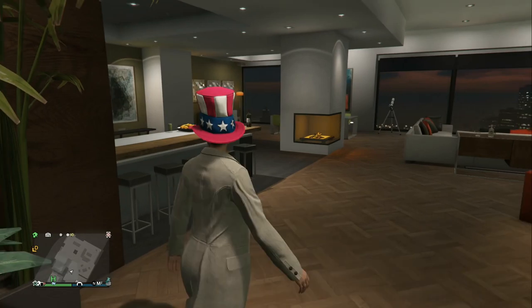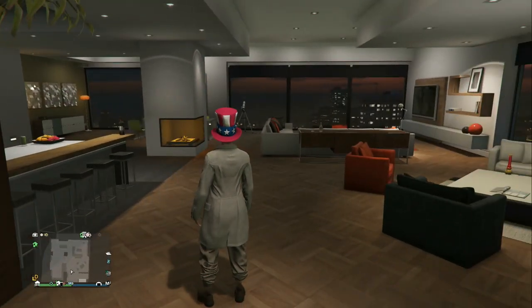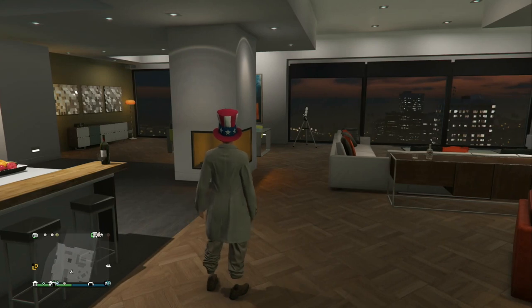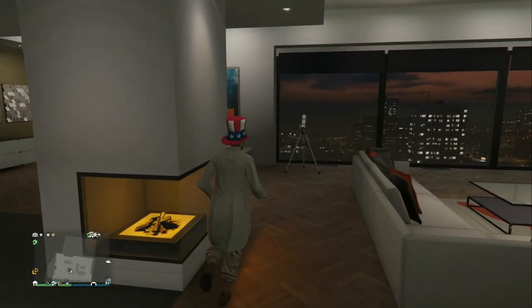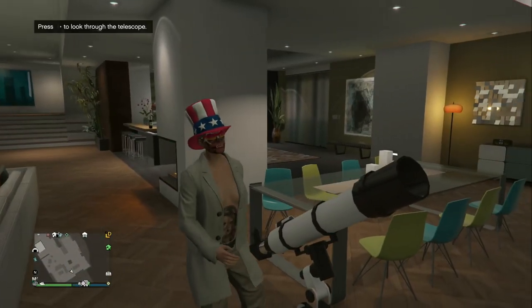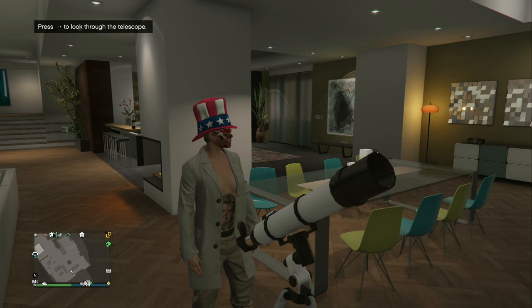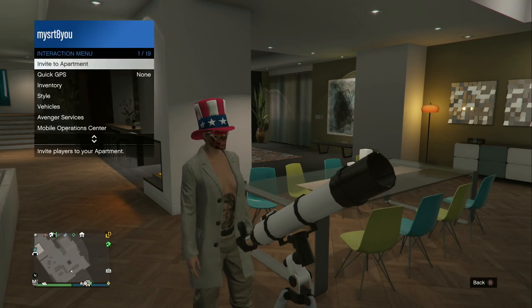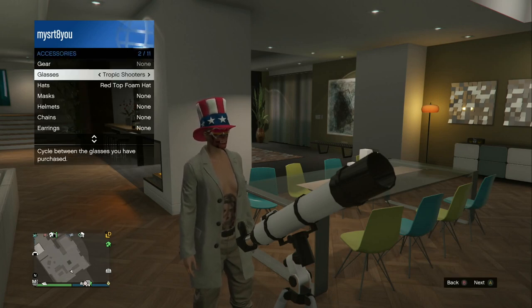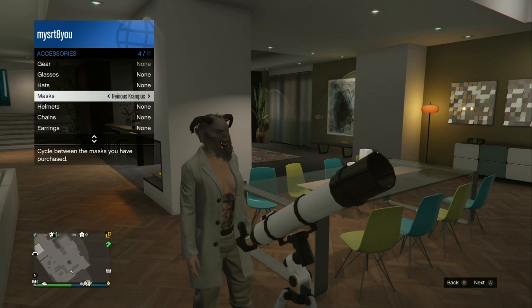What you want to do is go to your high-end apartment. I'm already here — you can see my telescope. If you get up close to your telescope it will say hit right on the d-pad to use it. You're going to run by it a little bit, then hit right on the d-pad. There you go — now it thinks I'm using my d-pad, so I can open my interaction menu.